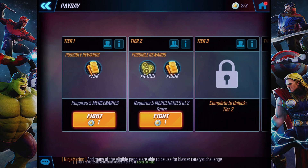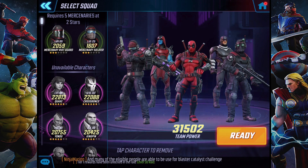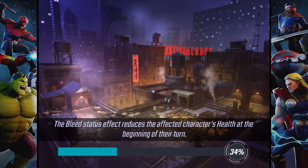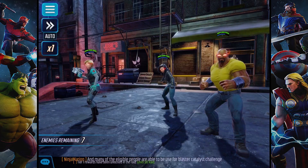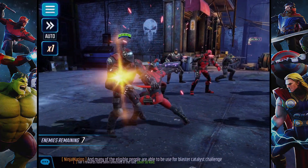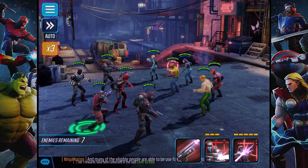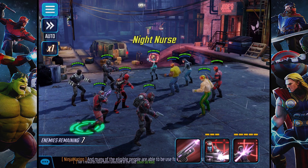So I got my rewards for that. Now we're going to do tier two. Requires five mercenaries at two stars, so these guys are all good as well. I don't know if the next time this comes around I'll have these mercenaries at four stars — probably not. Seven enemies remaining. Let's get this over with. Who do I want to target first? Let's target the nurse so she doesn't heal anybody.